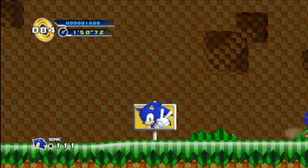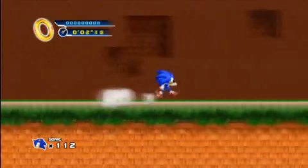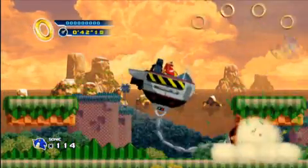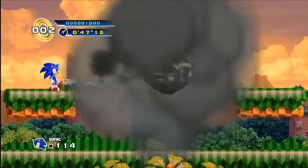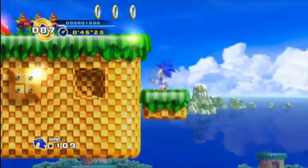At E3 this year we're going to be showing off Splash Hill Zone. We've got all three of the acts for people to play, and in addition to that we've got the boss battle in Act 4. So people are going to be able to play through everything that is Splash Hill Zone. We have taken out, however, the special stages, only so that we can just keep the lines coming because we know everybody's really excited to play Sonic 4.